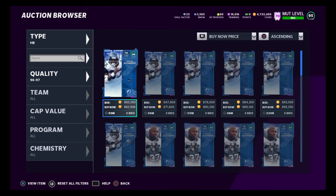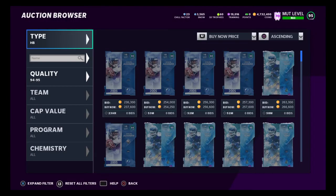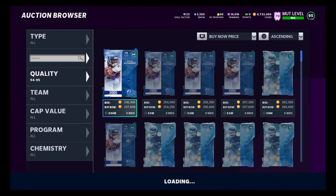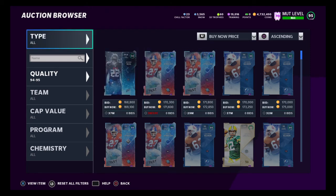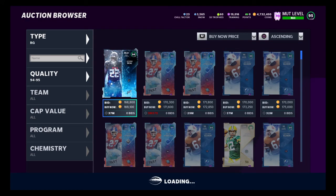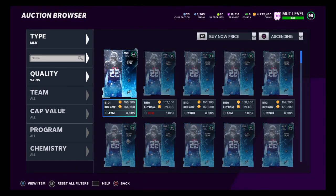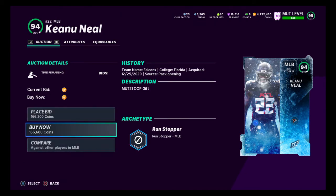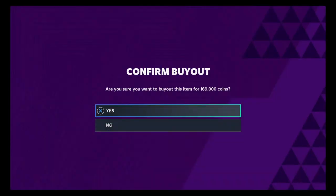You could also be sniping 96 overalls, creating those legend sets, and putting them on the block. We want to have some cheap training - let's target 94 and 95 overalls. Look at Keanu Neal down to 169,000 - that's going to be the cheapest training ratio. David DeCastro is another one to pick up at 166,000 - that is going to be the cheapest training ratio and it's always good to have a little bit of training on hand.